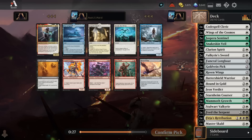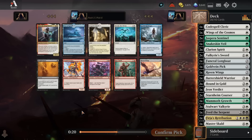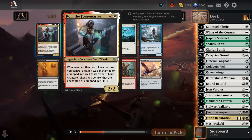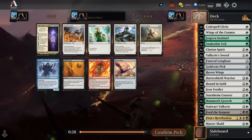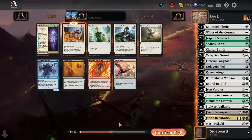It might actually end up playing pretty solid for us. I could splash in a Coal but I don't think I'm going to — I don't want to super muck up my mana. I'm not going to play a second Raven Wings, not going to put an Armory in here, not going to splash in a Waydown. Third Bound and Gold — found all of our removal in pack three. And the choices were really easy because every time we saw a Bound and Gold, there were just no one or two mana creatures in the pack anyway.